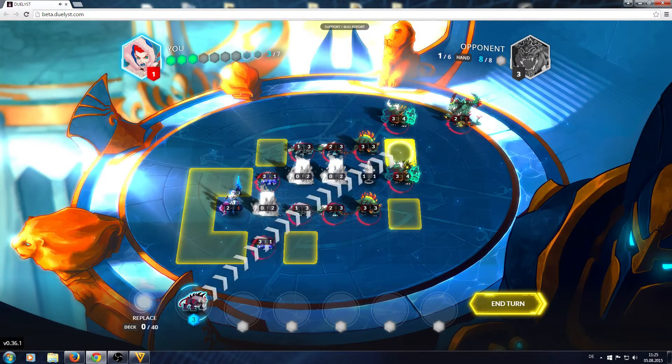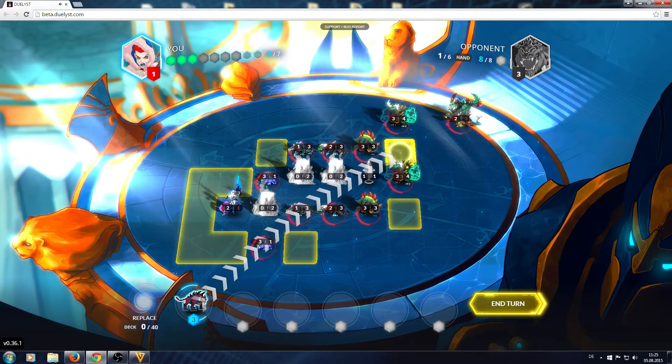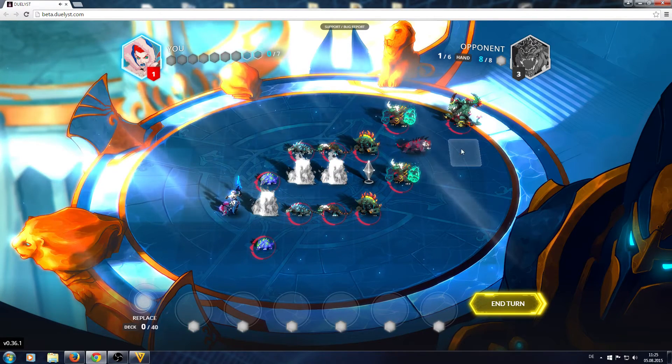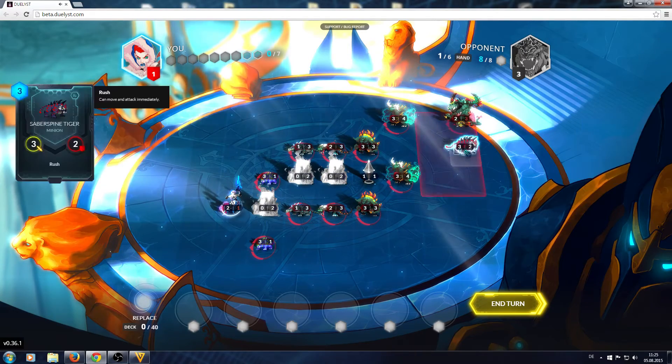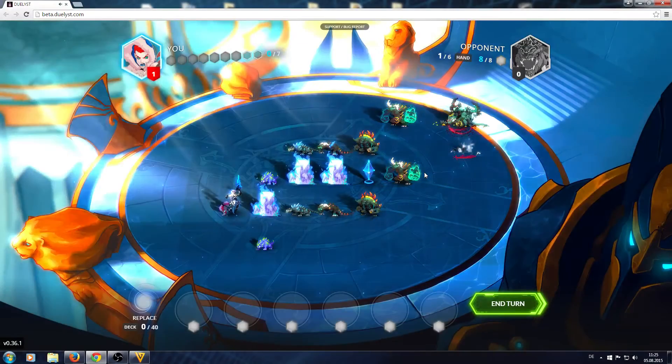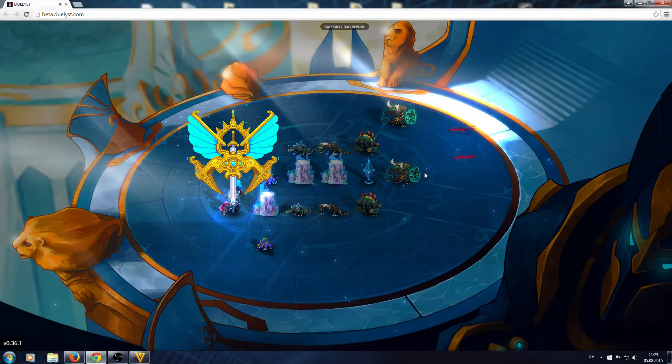The Saber Spine Tiger goes one other square over here. Then we can move two fields to the side near the enemy general and attack him. And you've mastered the basics — right now you are able to play the game.